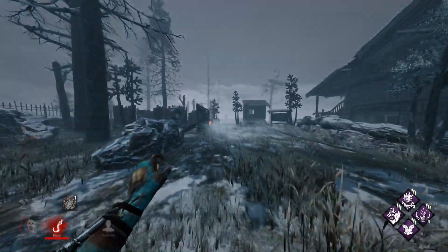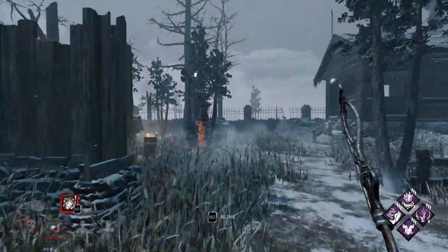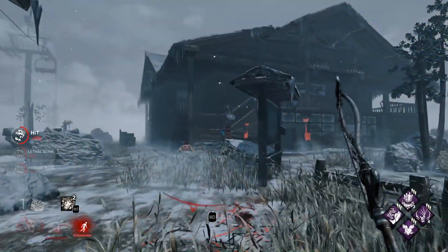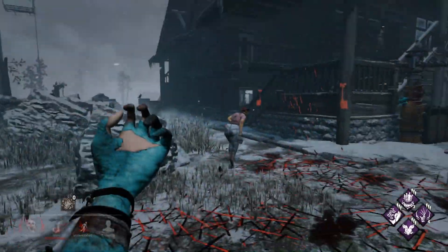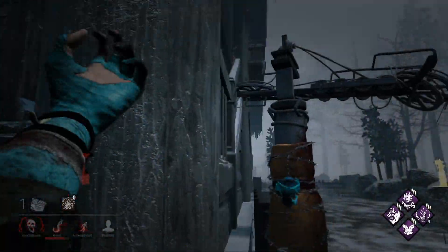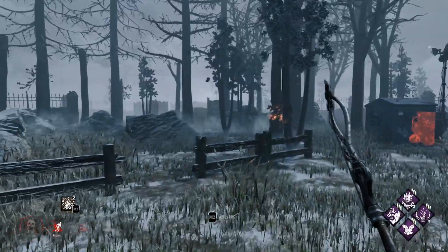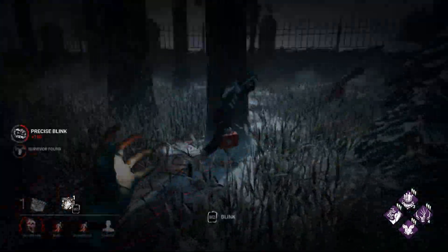When you appear on the other side of a wall you really have to get your bearings quickly - that's another thing Shadowborn helps with. You go from one side of a wall to the other and have to very quickly look around, figure out where the survivor is, and make your move. It's so much easier to get all that information when your FOV is bigger. When your FOV is small you just lose that little bit of extra time and it messes you up.